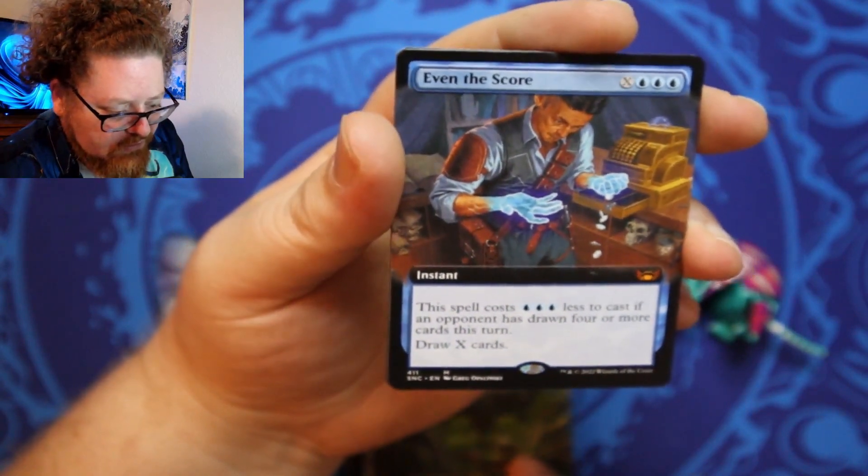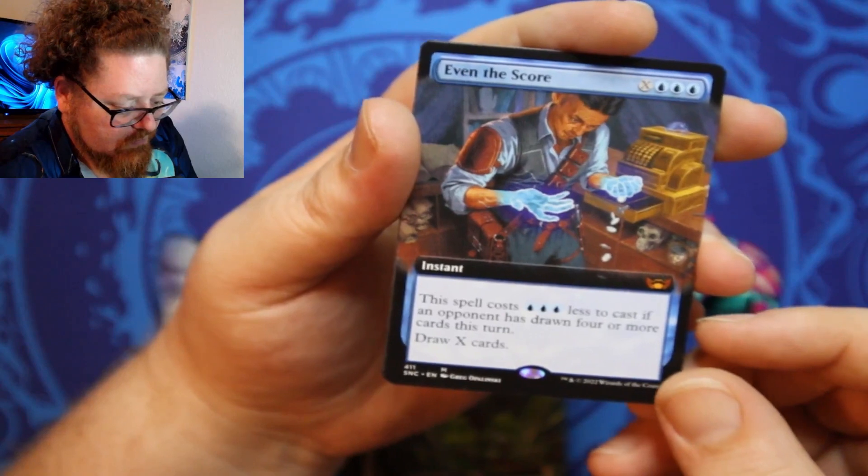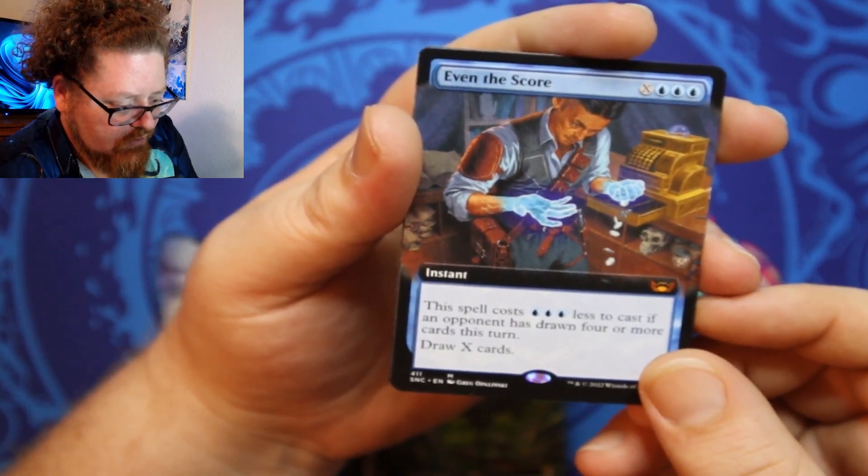Ooh, a Mythic! Instant — Even the Score. Wow, a draw card. Nice.